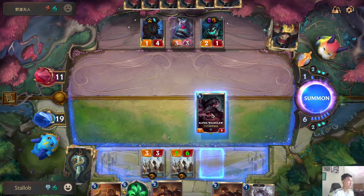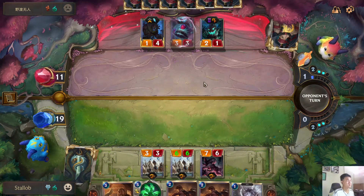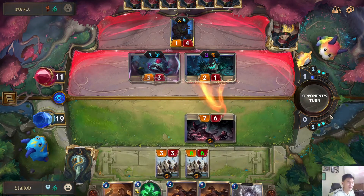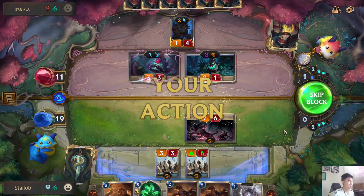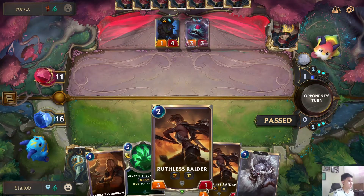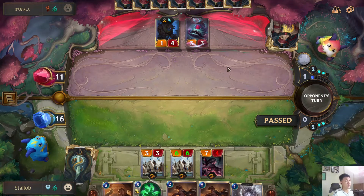Let's go with Alpha Wildclaw here first. I think in the next turn we have 7 mana — that would be 7 plus 2 is 9. I think that would be enough. I think we can just go with 2 Raiders and 1 Air Rage Yeti. Hopefully that would be enough to secure the win.